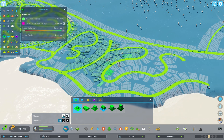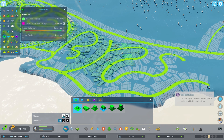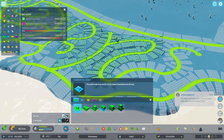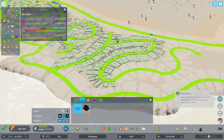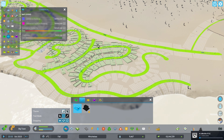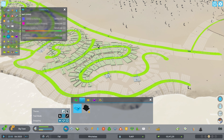We'll start building up the population. I'm going to put a tiny shop in one of these sections — I'm not sure where. I think there makes sense. We'll also put a three by three there.